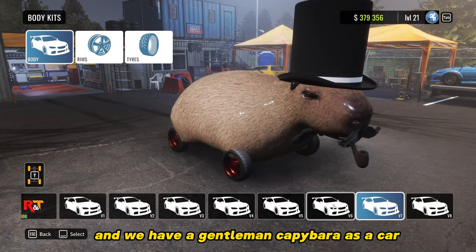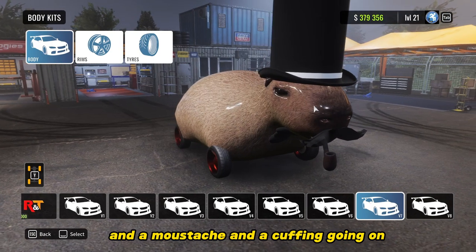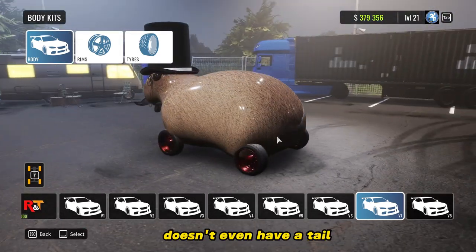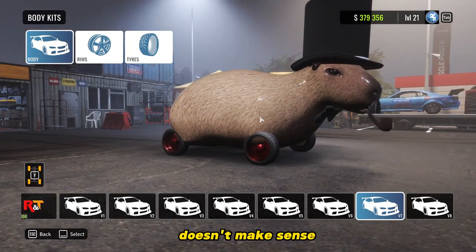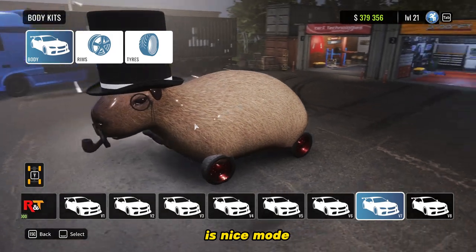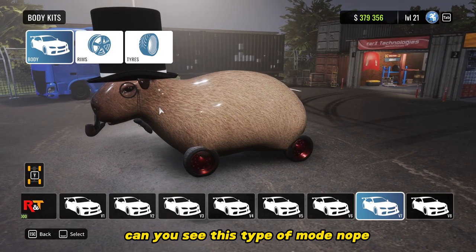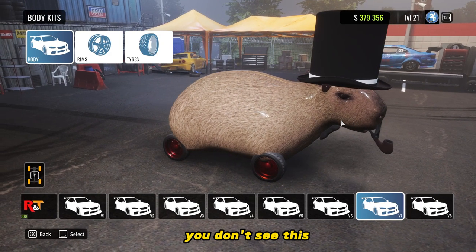We have a gentleman Capybara — it's a car with a hat, a moustache, and a cigar. It looks like a metallic thing; it doesn't even have a tail. People are actually using this for drifting, which doesn't make sense, but oh well. It's a nice mod we don't usually see on Carrix — you can't see this on Forza Horizon 5 or even Assetto Corsa.